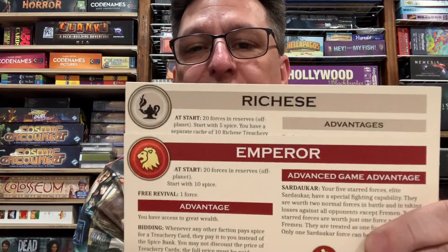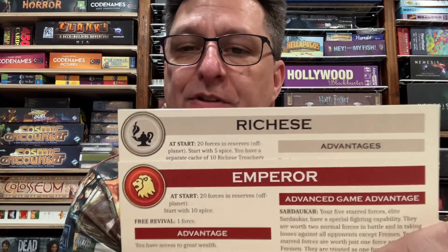Hey everybody, I'm Jack Reeder with Future Pastimes. I'm one of the designers on the expansions for the classic Dune board game published by Guildforce 9. In this video I'm going to be talking about the Market Alliance in Dune, which exists between House Richese and the Emperor. The reason I call this the Market Alliance is because it really centers around the buying of treachery cards — in particular, the Richese treachery cards that they have to sell as part of their faction advantage.